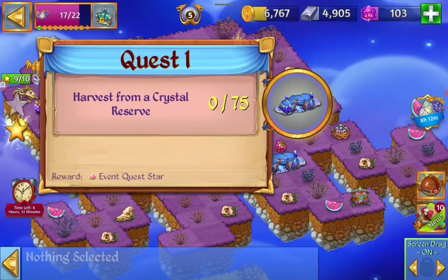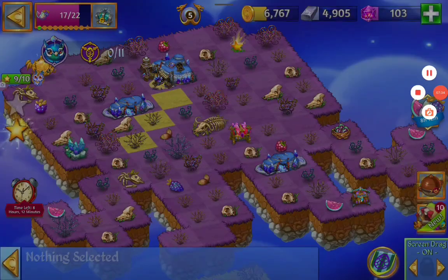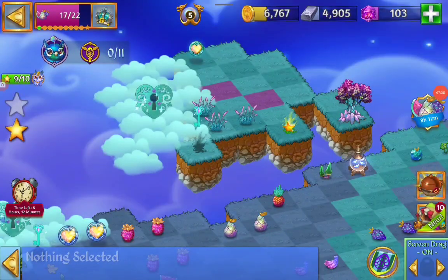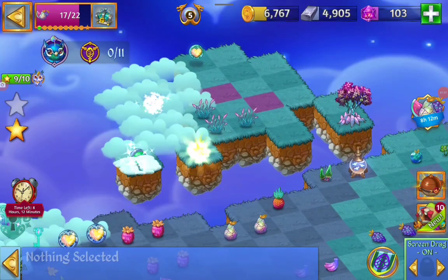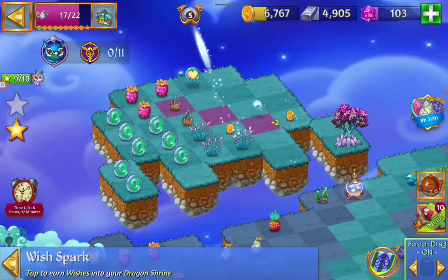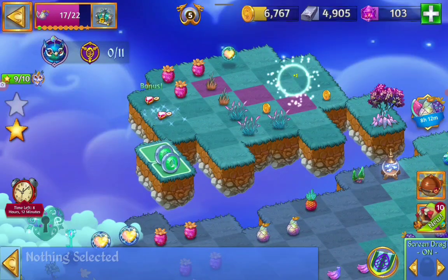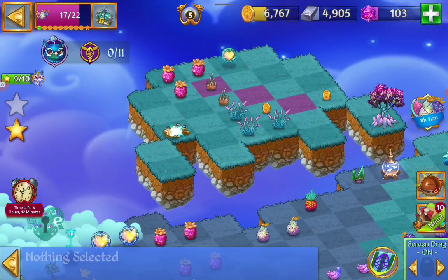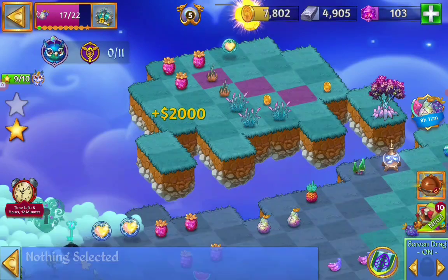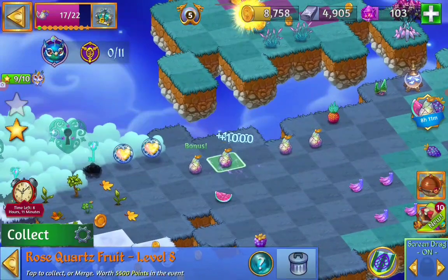Now we have to harvest those Crystal Reserves 75 times. I'm going to open the Cloud Key first. The Money Vault. The Fallen Star. Collect that Gem. Bring those Garnets down — got two more.